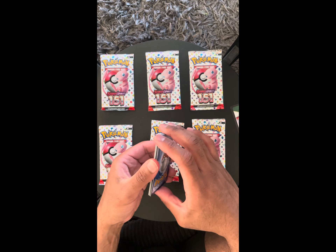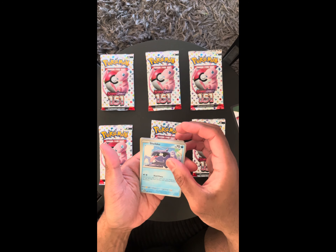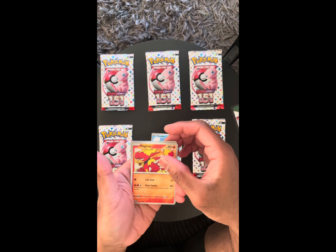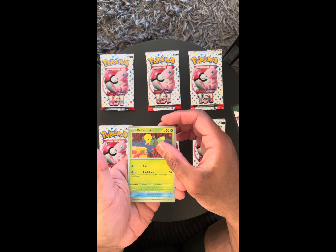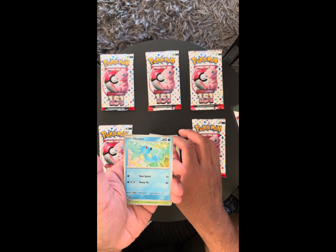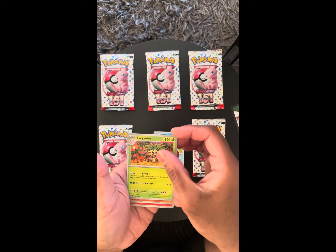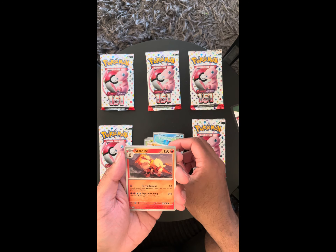All right, let's flip these over and have a look. Starting off with a Shoulder, and a Magma — my first Magma, I haven't pulled a Magma yet. Then we've got a Bellsprout, a Horsea, Executor, and a Graveler — first Graveler for me. Arcanine.